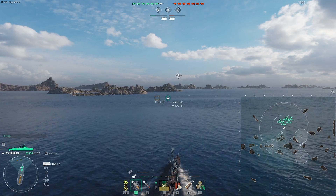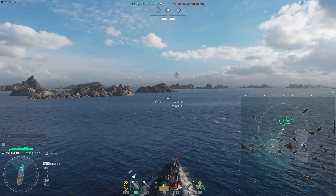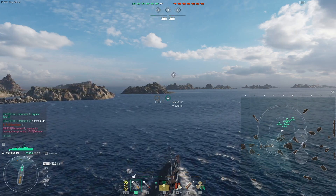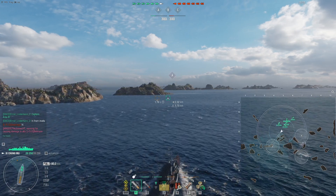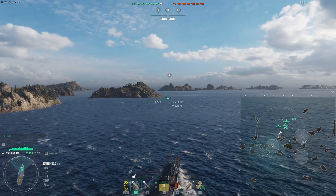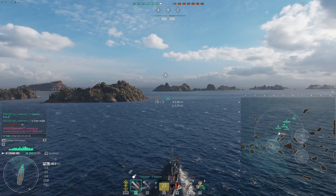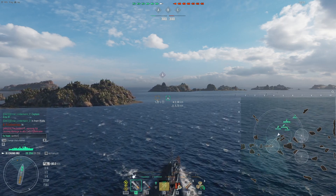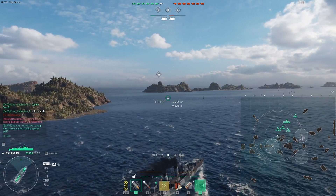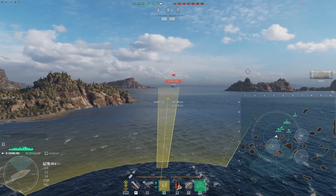Right out of the gate, I'm headed to typically what is considered the contested cap. I understand it's unlikely I'm going to be able to flip this cap quickly. I just want to get on it, deny the points to the enemy team, but I also don't want to hang out really behind this. I want to see if I can make some plays. I'm half expecting the Mogador to be rushing into the cap.